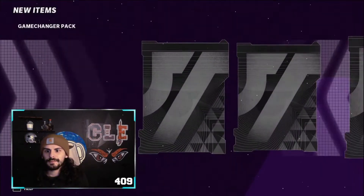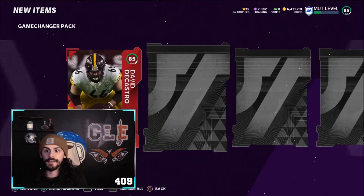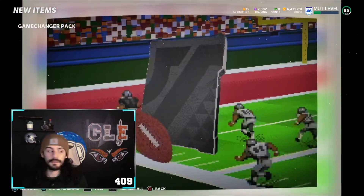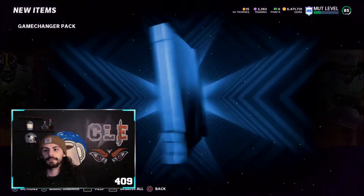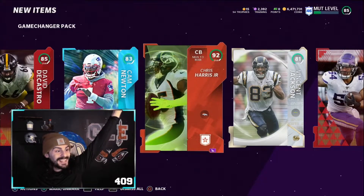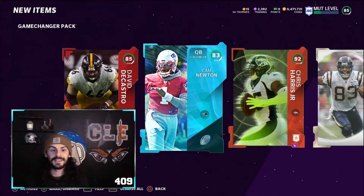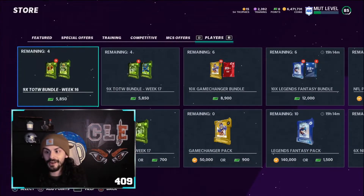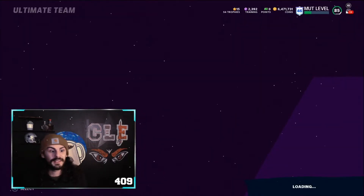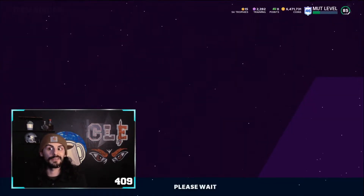We got one last pack here. See if we can clutch out a limited time pull. 85, another 85, double 85. 83, 81. And the last pull — 92 Criserys. This might've been my best pack opening I've had all year out of the 10 Game Changer packs. So yeah, that's huge. We got a couple of 92s, we got a 93, we got a coin card, got a couple of 87s. Will we make back 500,000 coins? We might be very, very close, if not we may have made some profit, to be honest.